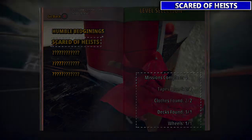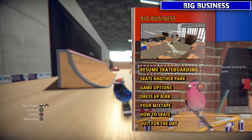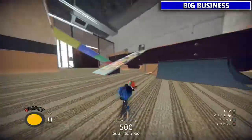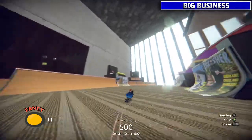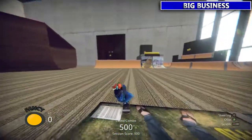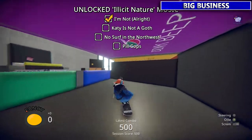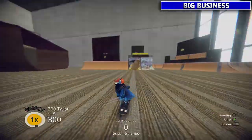Next up is Big Business, which is probably what most people are coming here for, because there are a few sneaky tapes. I'll mention there are some story missions — the yellow blips when you press the pause/start button. You'll have to complete a few of those to unlock certain areas for tapes. For the first tape, go up the little magazine lip and then double-tap RB to transfer into that section and grab it.